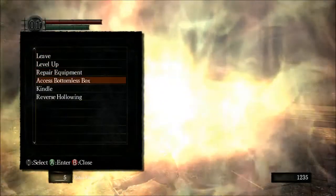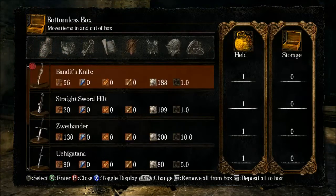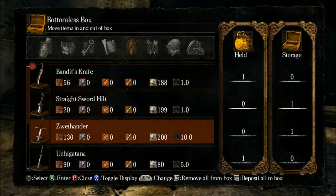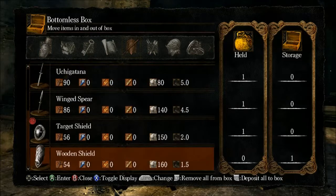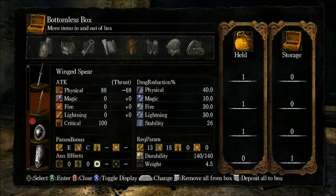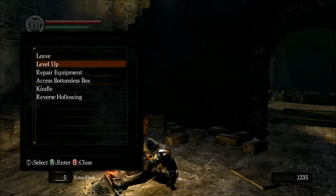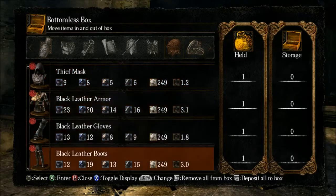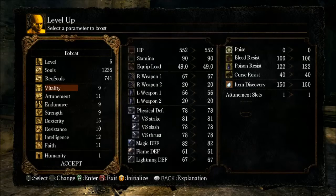You can also access the bottomless box and put some stuff away just so it's not in the way. Get rid of that, get rid of that wooden shield — we don't need the wing spear either, too heavy for us to use anyway.